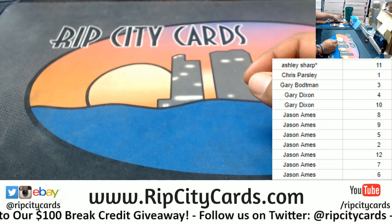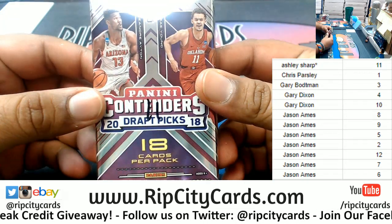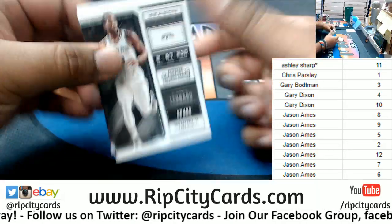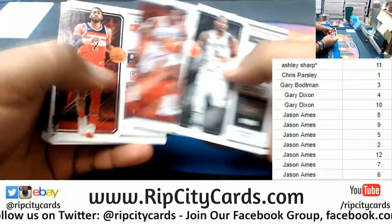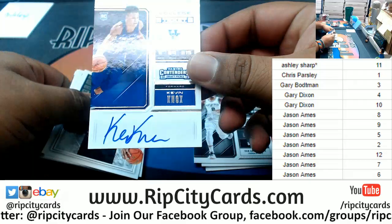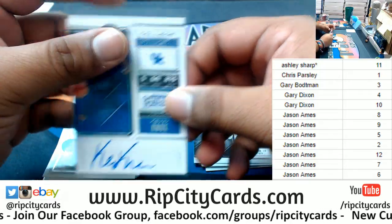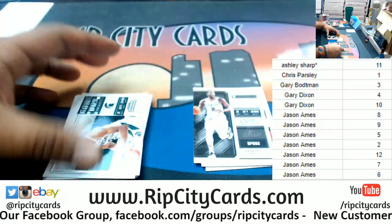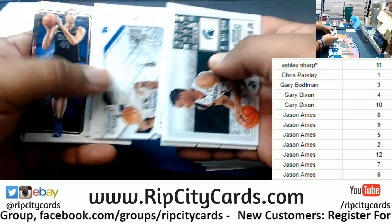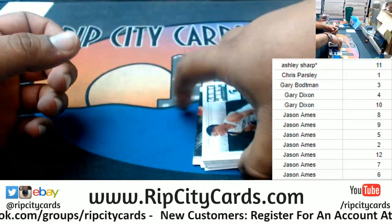Let's start with Ashley — Ashley with pack 11, let's see what you got. Good luck Ashley! Nice one — Kevin Knox, on-card auto too. Decent hit right there. University of Kentucky — usually produces the ballers as of late. So that's nice.